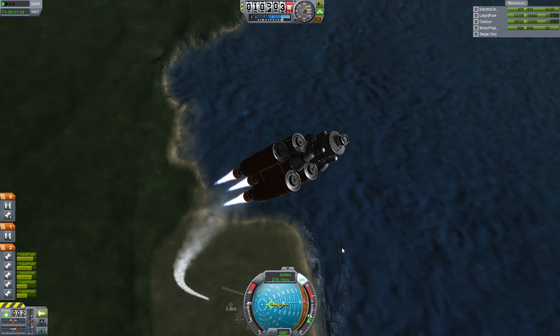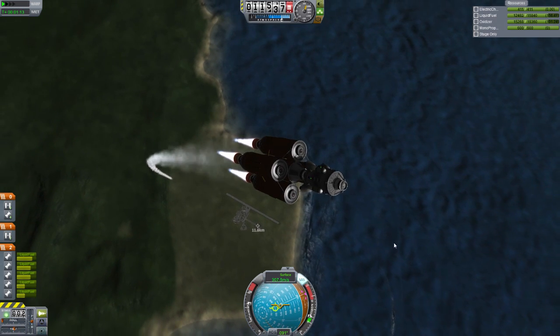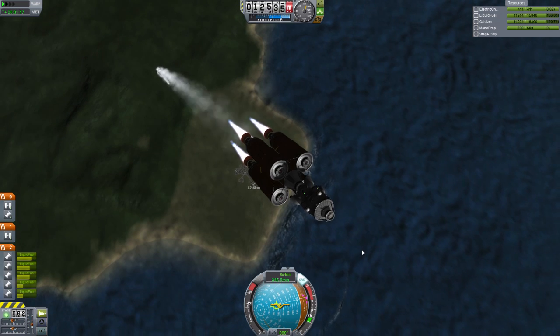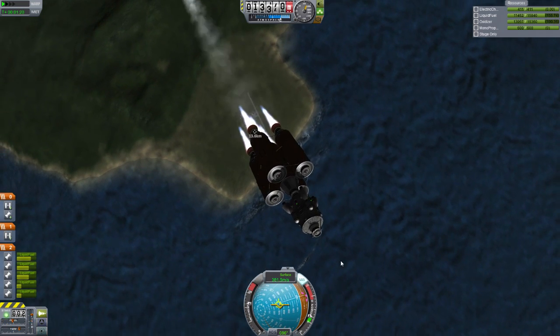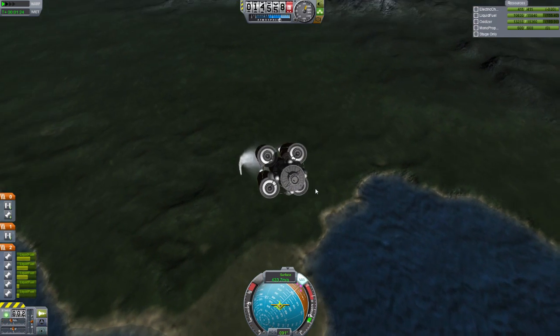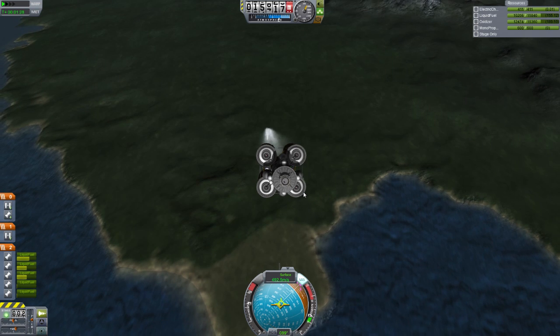We'll deal with that hurdle once we get there. For now we just have to rendezvous with that guy. Why are you being so unstable? Why are you spinning? You're symmetrical — stop spinning. He's symmetrical, he shouldn't be spinning. Anyway, there's another set of tanks.